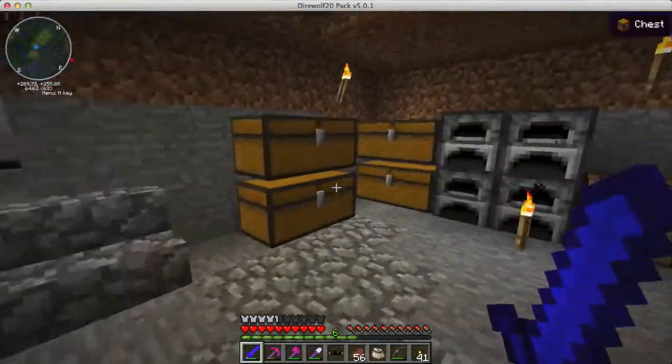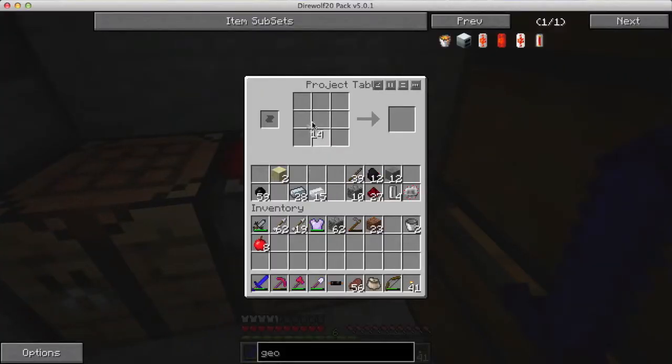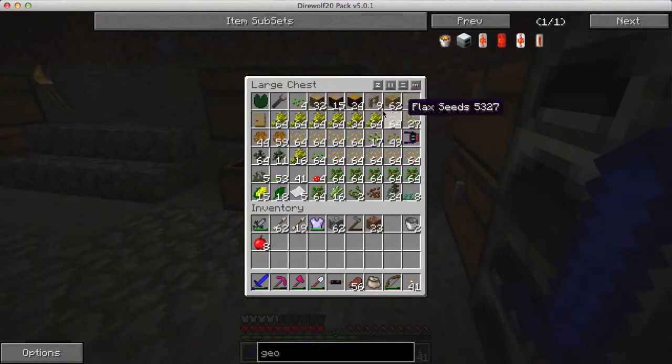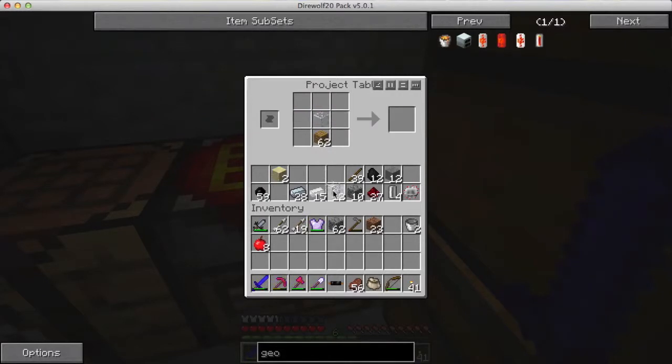For that I need some glass on the outside and wood in the middle - wait, I think it's wood on the outside and glass in the middle. That gives me eight wooden transport pipes. I actually only need one for now, but you get eight.